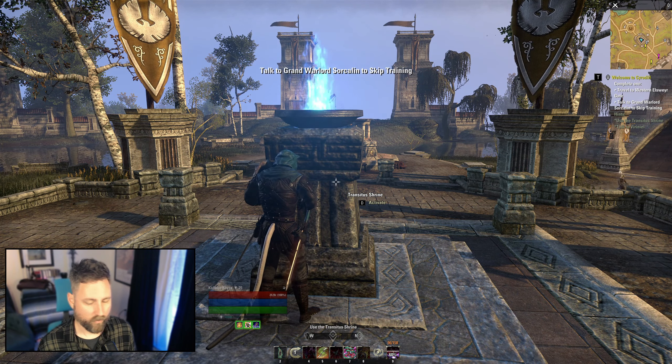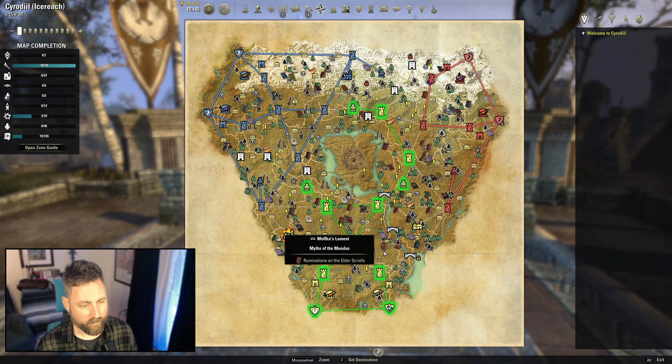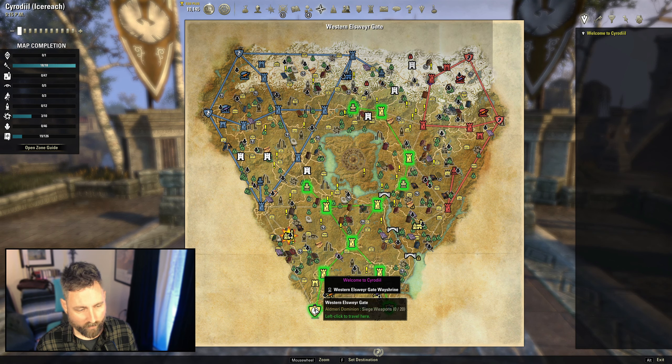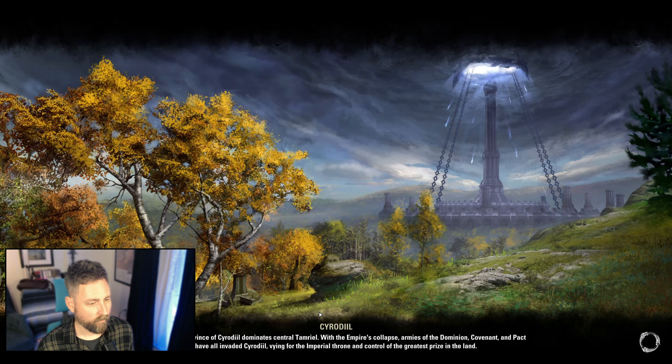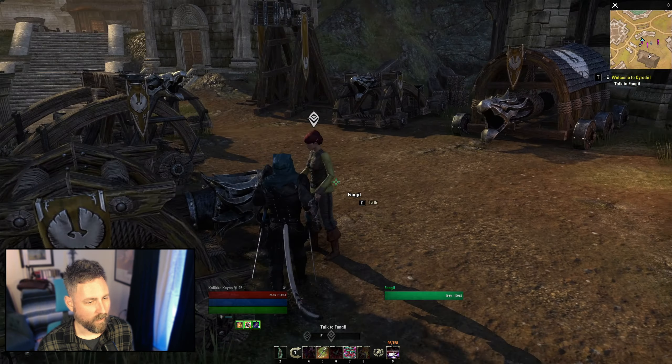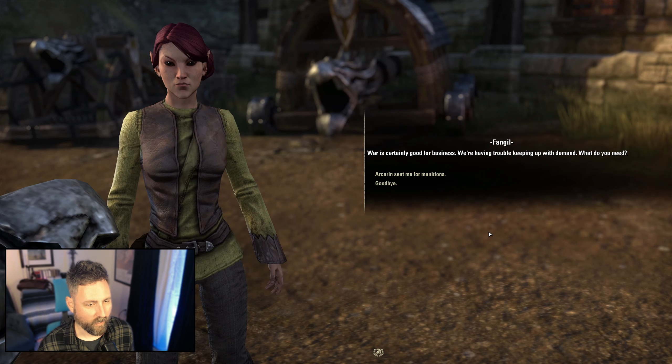This is the transitus shrine — this is how you teleport around Cyrodiil. Your Alliance needs to control that keep to teleport there. Of course, these two are safe zones; you'll always be able to teleport between the two of them using the transitus shrines. So we are headed over to the Western Elsewhere Gate. Right here — this is Fangull. This is going to continue that intro quest and get us the AP we need to unlock that skill line.